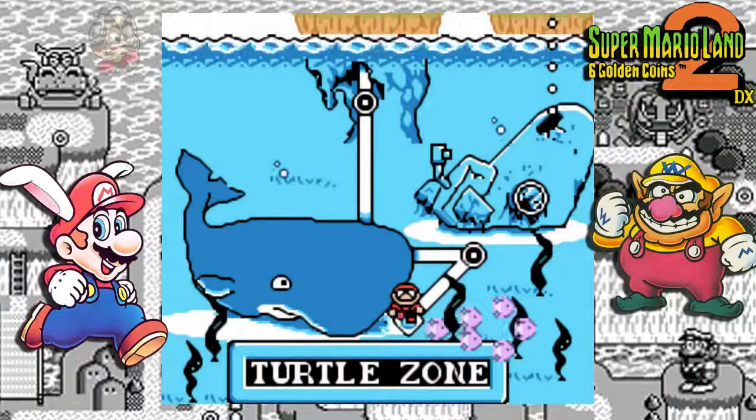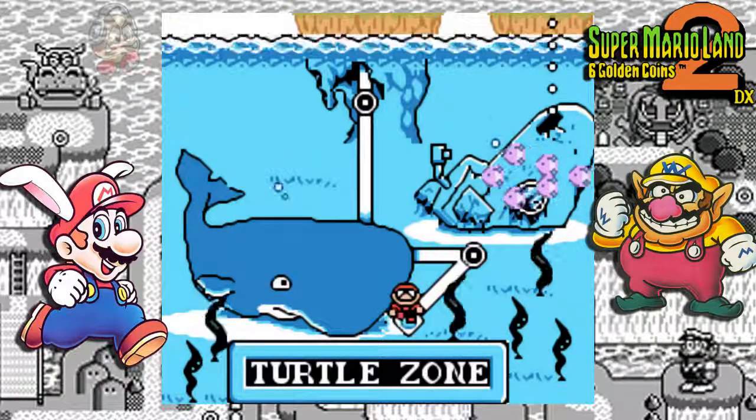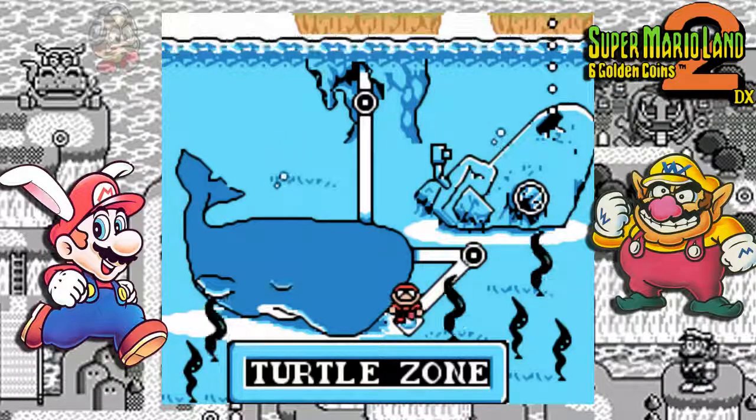Yo, this is it! Super Mario Land 2: 6 Golden Coins DX. DX is an unofficial game title because this is a colored hack of Super Mario Land 2 made by Taroos, which you can find on romhammerhacking.net. I really recommend you guys get this hack because this color version makes this game almost like a new game! It's awesome!